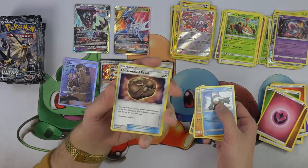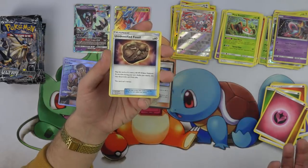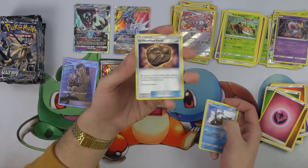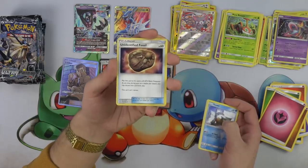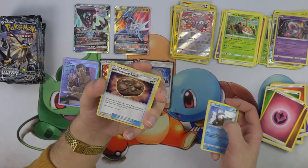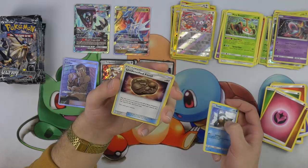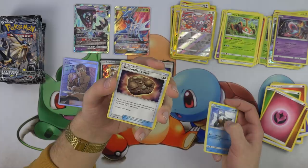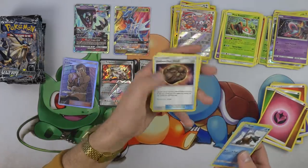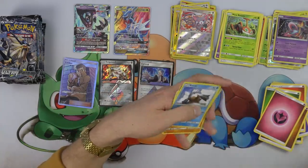Unidentified Fossil — play this card as if it were a 60 hit point colorless Pokemon at any time during your turn before you attack, and you may discard this card from play. It can't retreat. This is another Fossil mechanic with hit points — they got rid of all of that for the longest time. Unlike Robo Substitute which doesn't give a prize, this thing counts as a Pokemon and would give a prize since you treat it as a 60 hit point colorless basic Pokemon.